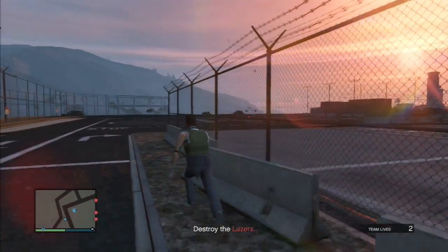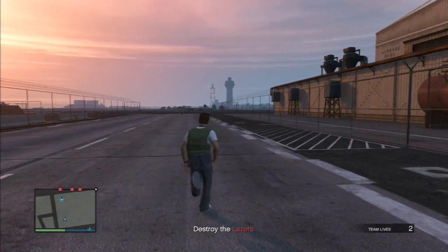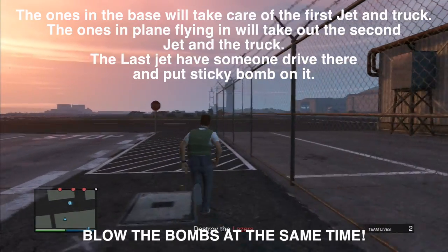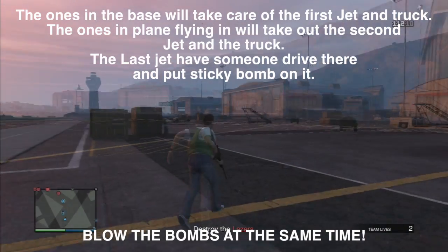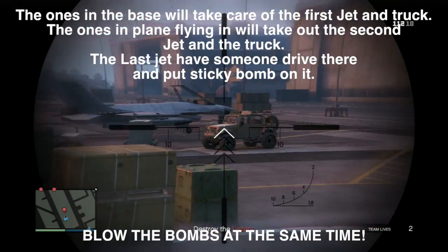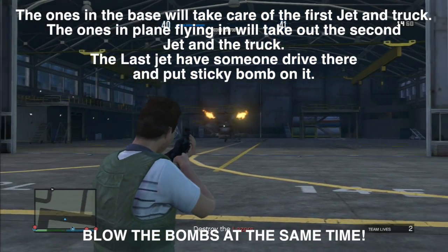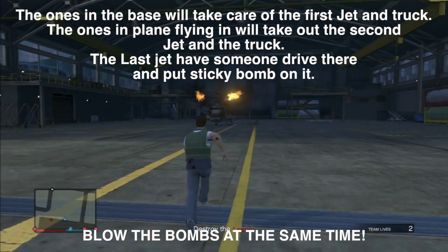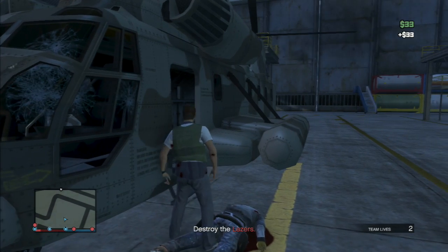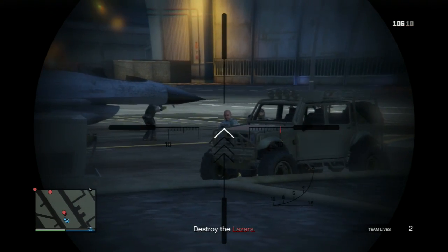This is where the coordinated attack starts. If your attacks are coordinated you'll finish really easily and quickly. Get to the first plane with two people inside the base — the other two take the plane and land near the second jet. The two people inside go to the first jet, take out the three guards, and make sure you take out the pilot. If you don't take out the pilot and he makes it to the hangar, he will blow up the helicopter at the end. As you can see, I did not take him out — he's running to the hangar to sabotage the helicopter, and if he gets in there you're pretty much screwed.